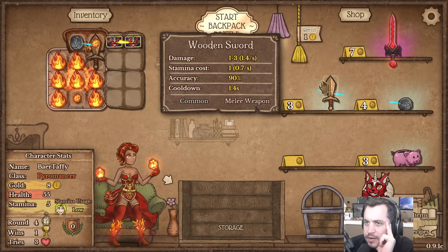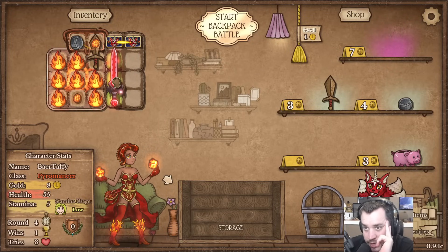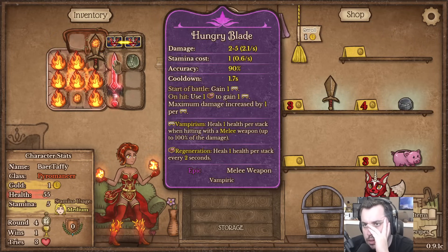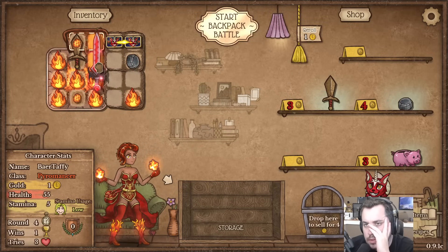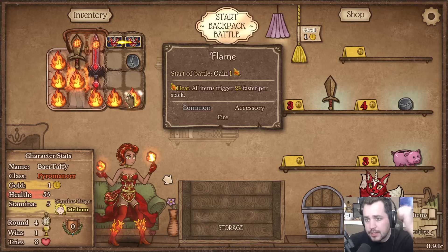Platinum customer card - that's kind of fun. I'll try that out of curiosity, and then I might just grab this hungry blade. We synergize, but I'll take it.